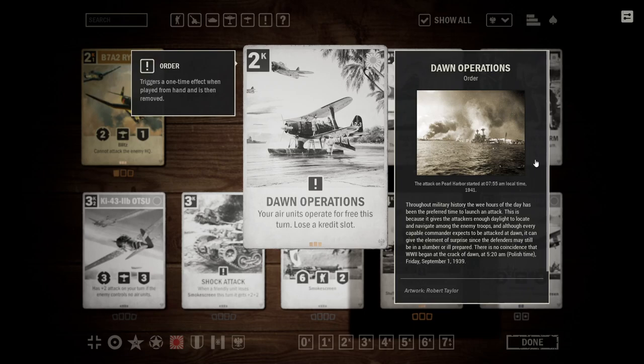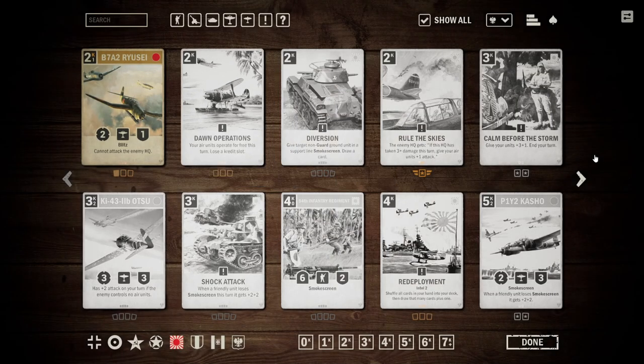Next up is Dawn Operations. It is a 2-credit order, and it says your air units operate for free this turn. Lose a credit slot. That's quite big — being able to make all of your air units operate for free is often times going to save you numerous credits and can deal a lot more damage than you normally would be able to.